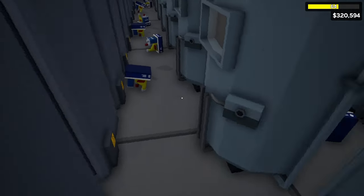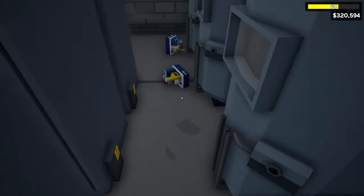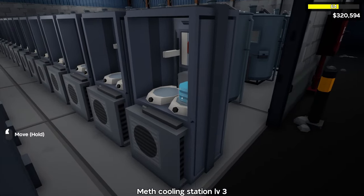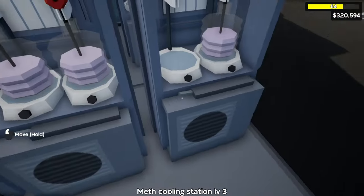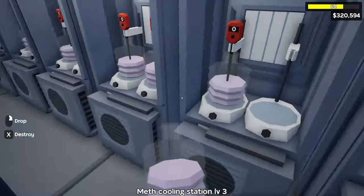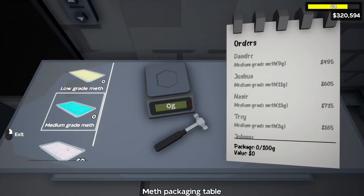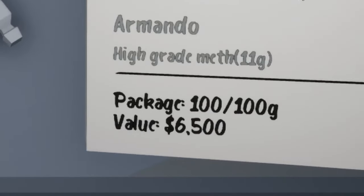Let's start cooking up some of this meth — we'll do it by hand the first time, but once we get workers in here they'll do the whole process for us. Our first batch is done, we'll take it and place it into our cooling unit. Once done cooling we just take it over to the crystallization stations. Once it's done crystallizing we take it and place it into our packaging table — each one gives us 60 grams of meth, and the total value of a 100 gram package is $6,500.